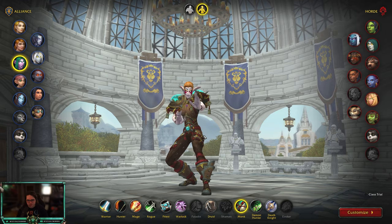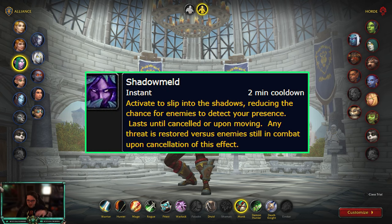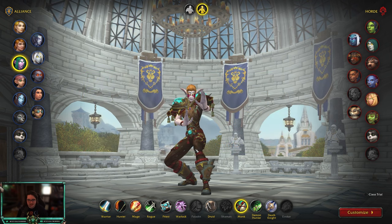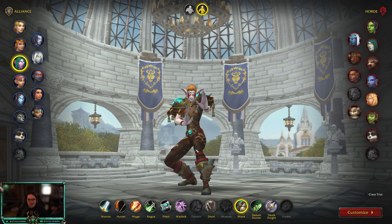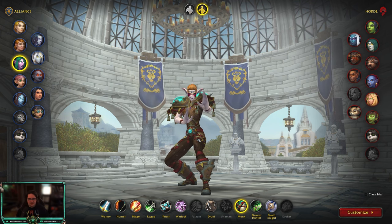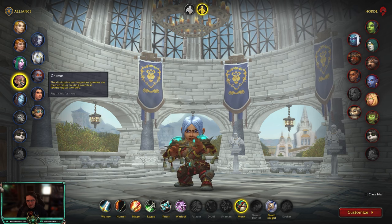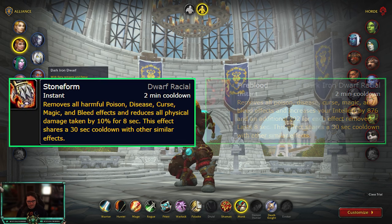There's also Night Elf, which might be more useful overall. You get Shadowmeld, which turns you stealthy. If you have no dots on you, you can use it to stop any cast CC or incoming damage — like a Polymorph. If teams try to swap to you, it will detarget you for about half a second to a second. I think Night Elf is the most well-rounded race. If you want to min-max, I'd recommend Night Elf over Gnome for the endless possibilities of Shadowmeld.